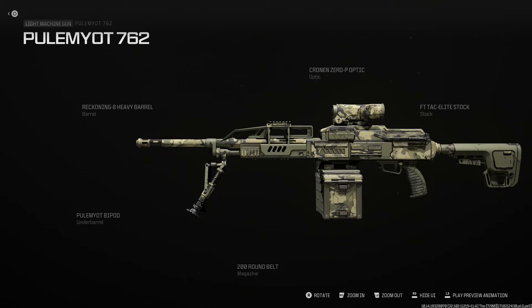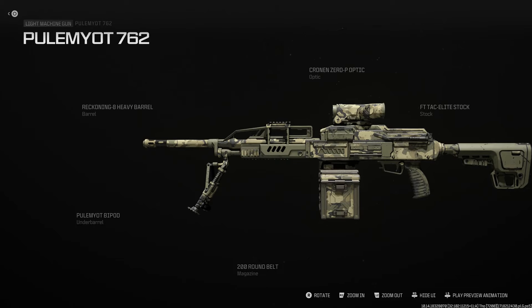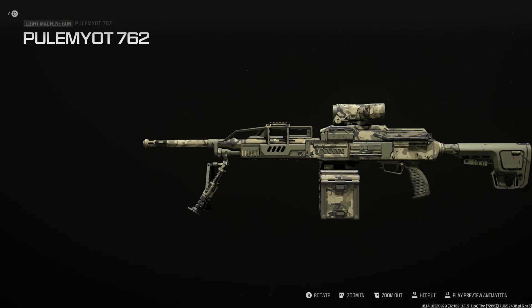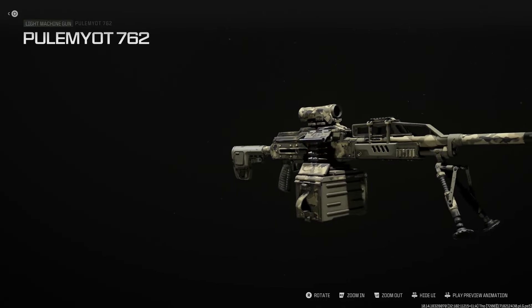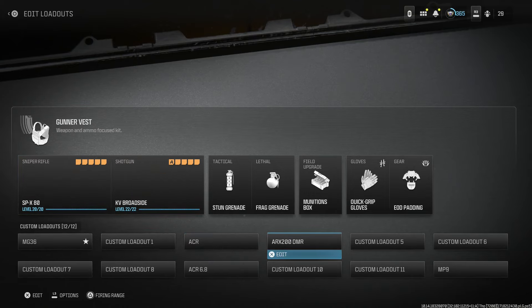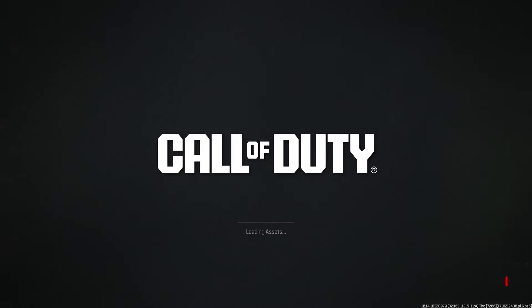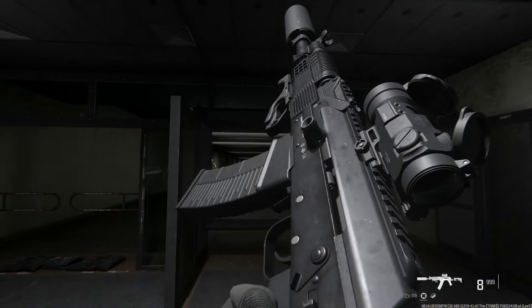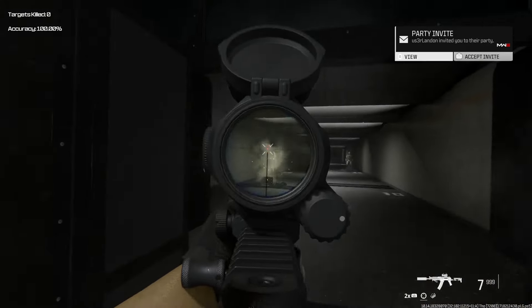Next, a really nice modernized-looking PKM. The only issue is when you put an optic on, they remove the front sight post even though you already have height over bore from the mounting — that bugs me, but it is what it is. We're running the Reckoning 8 barrel to give us a proper PKP barrel, with the PKP forward carrying handle, the Cronin Zero or Specter Elcan optic — Russians do have their own version of the Elcan — the F-Tec Elite stock, and a 150 or 200 round belt with the Polymott Heavy Bipod. This is our PKP Pecheneg, and I do miss the Zenico PKP blueprint from Modern Warfare 2019.